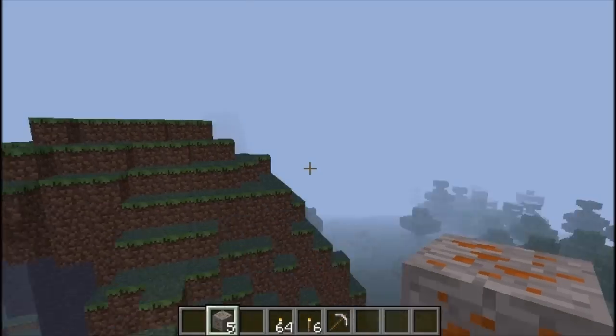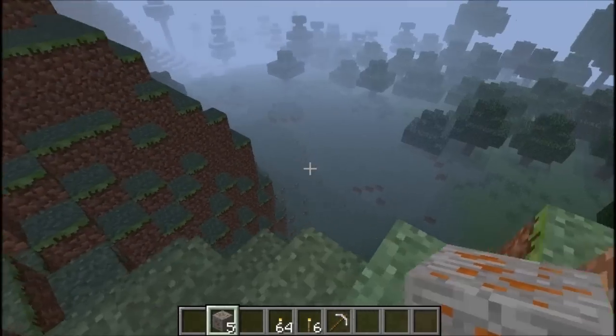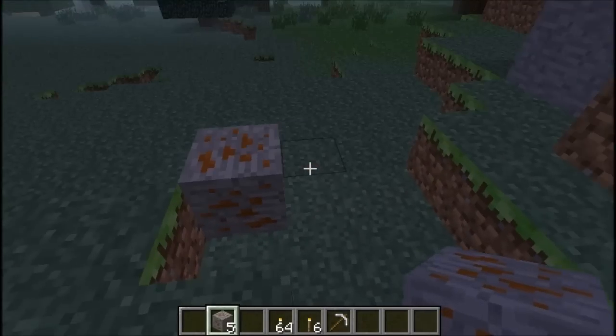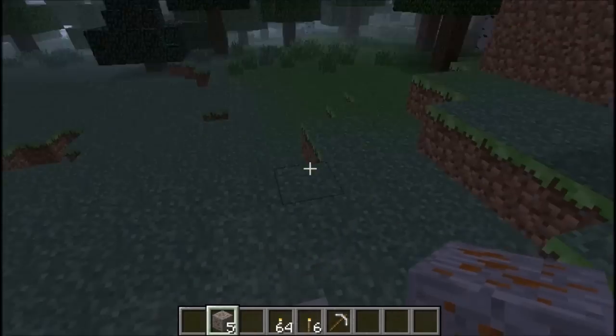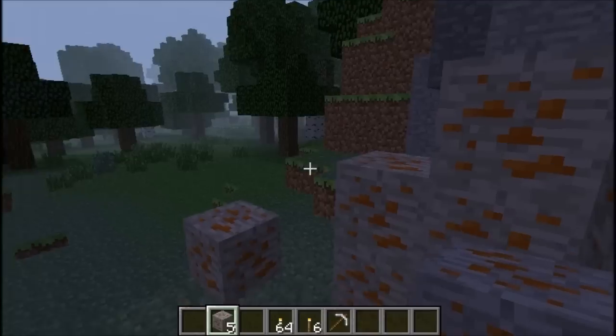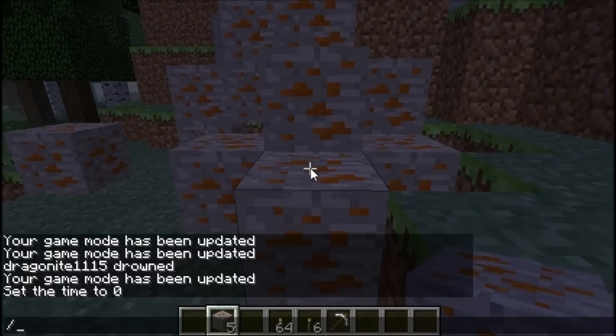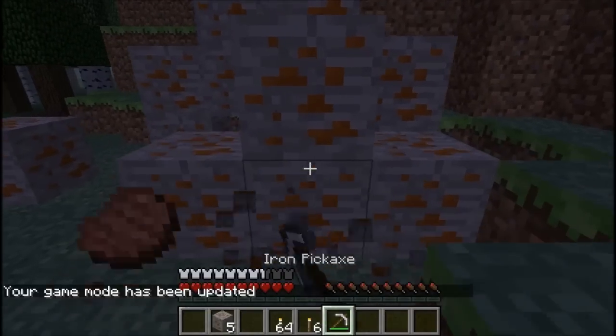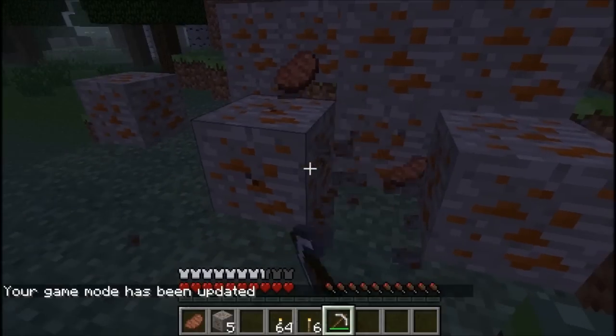It adds — let me just switch out of F5 — it adds a stake ore, which is pretty much like it says, a stake ore. It looks like just a caramel ore that you'd find underground. Let me just set it to gamemode 0, which is survival. You could break it and you find stake.